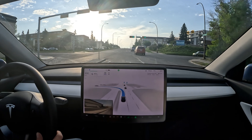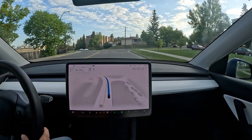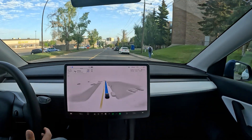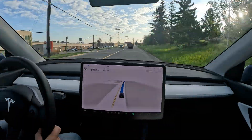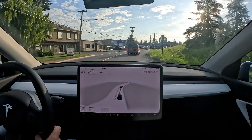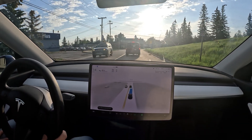We've got an unprotected green light but no traffic — a bit too early for Calgarians to be out driving. It's punching the brake a couple of times. Let's see if it detects the 30 km/h playground zone — it doesn't. I'm going to disengage. Did not detect the 30 km/h playground zone. I'm telling you, one day I'm going to get a ticket because of FSD.